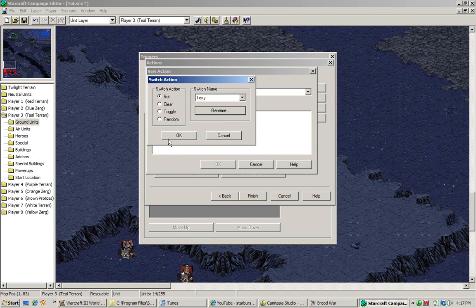Switches are things that turn off and on certain objectives or certain things. For example, you go to a location and that turns on a switch, which then activates another objective or something nearby or far away from the area — it all depends. The set command assigns the trigger on, clear turns the trigger off, toggle means it randomizes — if it's on it goes off, if it's off it goes on — and random means you won't know.